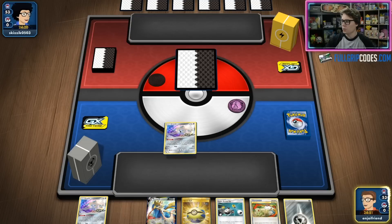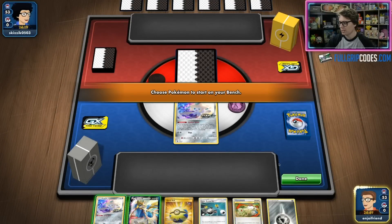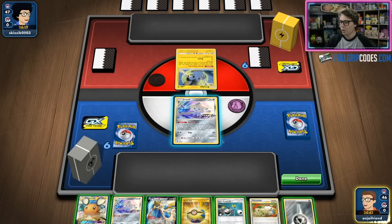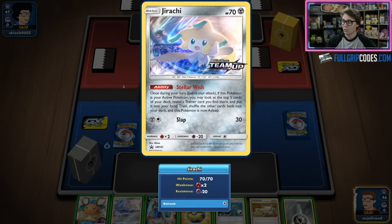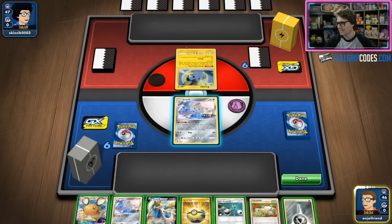If you wish, you can just aggress with the Zacian Vs very quickly, especially with all the Dedennes and Super Scoop Ups. Another cool thing you could do with Super Scoop Up is use Stellar Wish multiple times — if you bring a Jirachi back to your hand, it can actually Stellar Wish twice in the same turn.